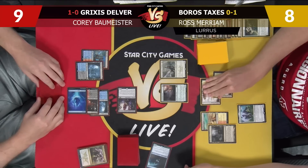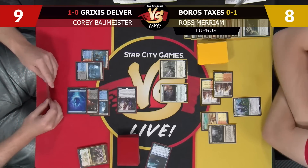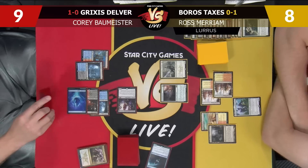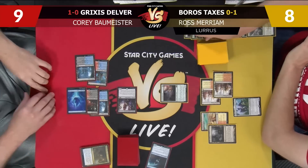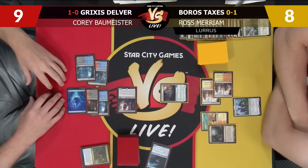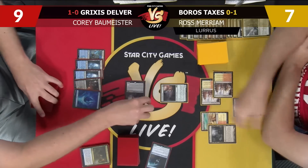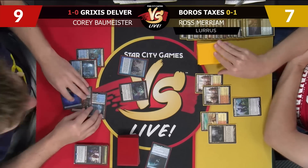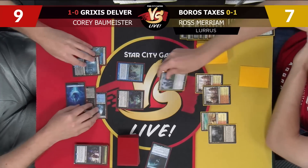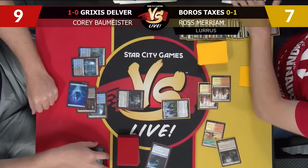I'm going to play Thalia. You can't let it resolve — you've got to Drown it on the stack. Thalia does still check the Enforcer, which is a three-two. That's rough. You got me. And now with me at seven, I think it's worthwhile to just hang back. I'll attack — I will block. It's a risky Bitterblossom, but I'll play it. Then I'll play Seal of Fire, go to six, and seal that. Pass the turn. You're at eight.